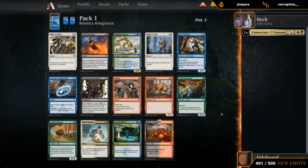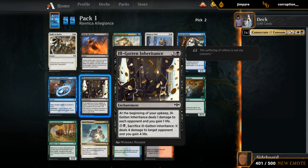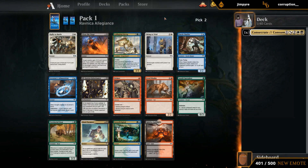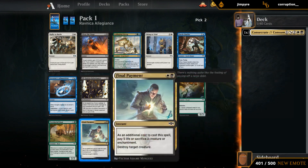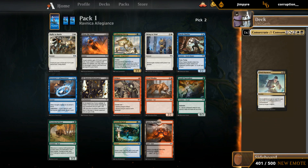Still have lots of good Orzhov-flavored cards. Final Payment is great, Inheritance is great — I think those are both better than Clear the Stage. There's Bring to Trial, which as a one-of is fine in the main deck, but we're not playing sideboarded games this time. I think it makes sense to go for Final Payment as a flexible removal spell, pick up some more afterlife creatures to go alongside it, and hope that one of the two Inheritances wheels.